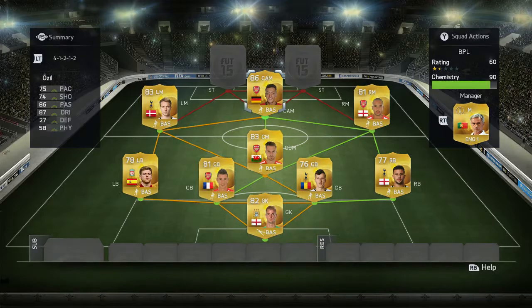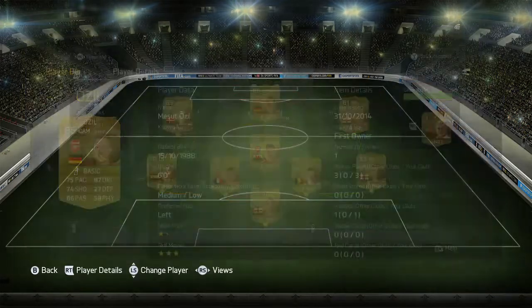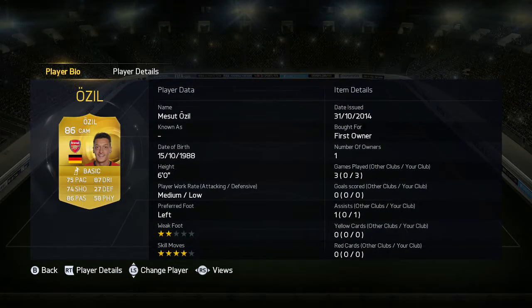For the CAM position, I have Özil. I was lucky enough to get him in a pack. He's 86 rated — pretty decent. He has 75 pace, 86 passing, 87 dribbling, and four star skill moves. For a CAM, that's really good — you need your CAM to have high skill moves to get around defenders. He's six foot with a medium-low work rate, first owner.